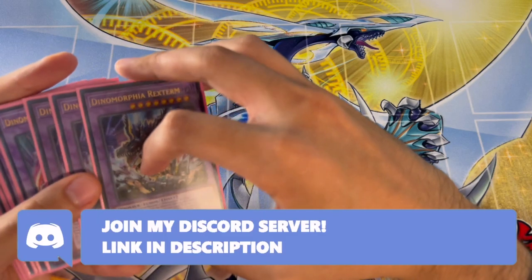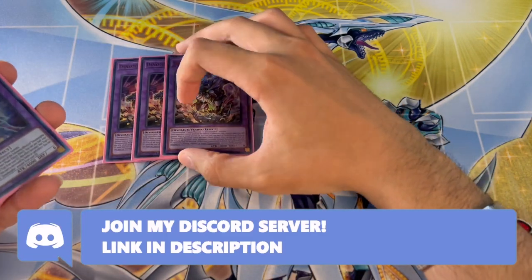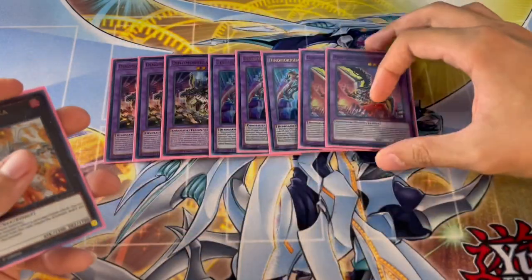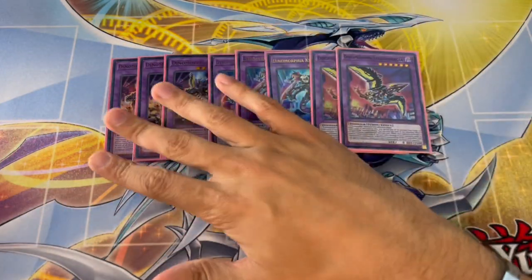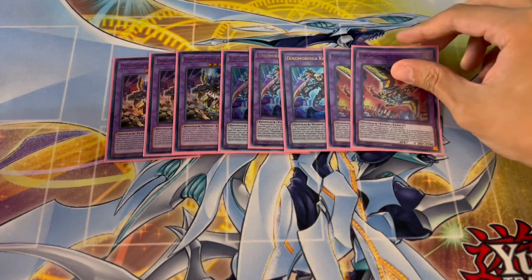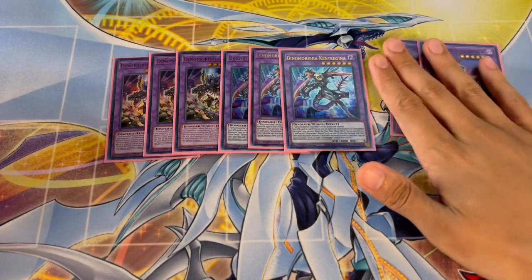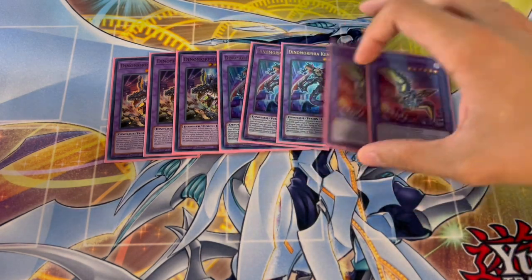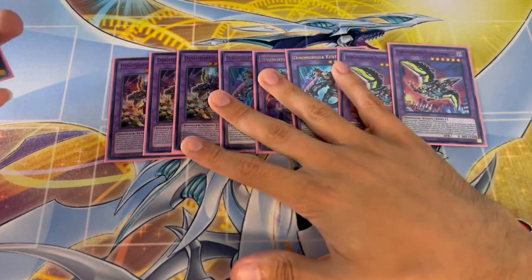Moving on to the extra deck — this is where I'd make the most changes. I'm not changing three Rextrum, three Catragrina, and two Stealth Burgia. You play two Stealth Burgia literally just for Frenzy — you're never actually summoning it. Three Catragrina and three Rextrum are non-negotiable; I wouldn't change these at all.